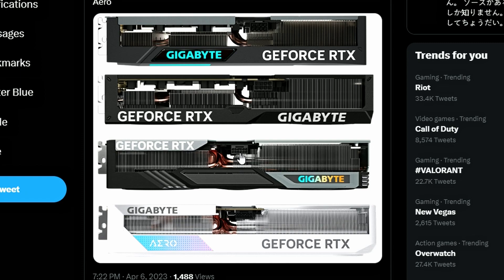So basically the same thing. The two higher-end models, the Gaming OC and the Aero OC, will support the 12-pin — aka the 16-pin connection after conversion. Or if your power supply supports a direct 12-pin connection, you'll obviously use that. So that's the four-GPU lineup from Gigabyte.